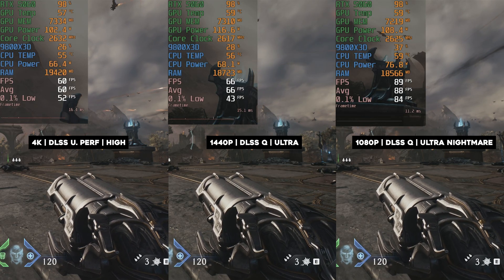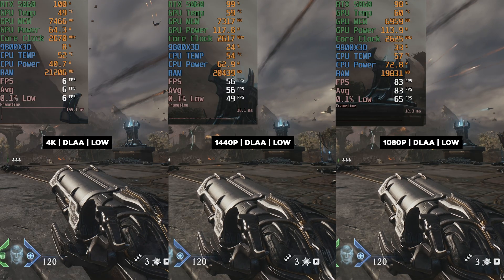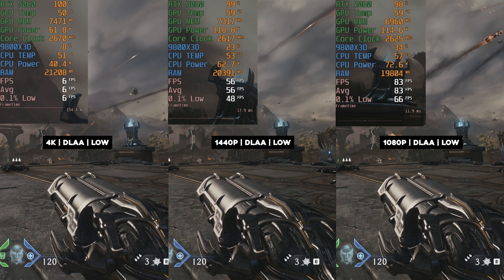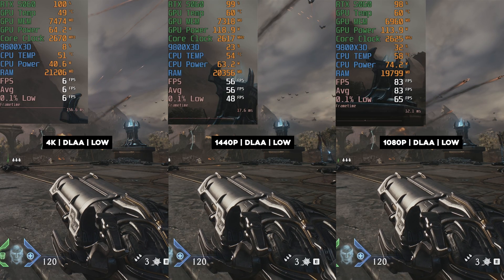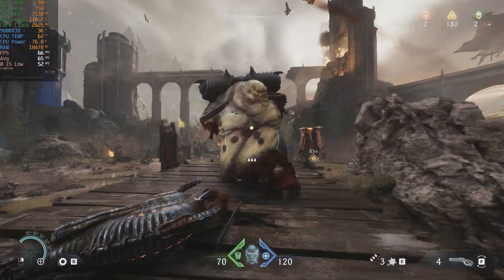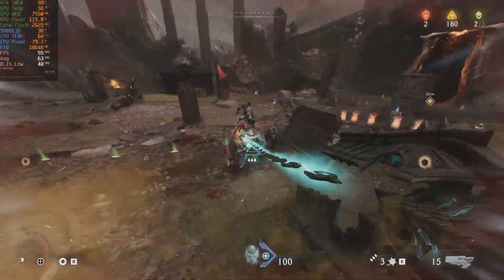Now let's take a look at a side-by-side comparison on native low settings — this is what the 5060 can offer you on native low settings in Doom the Dark Ages at 4K, 1440p, and 1080p. That's it for Doom the Dark Ages on the 5060. I hope you find this video helpful — please leave a like and subscribe. We'll be doing a lot more GPU benchmarks, so stay tuned. Hope you're having a great time — catch you in the next one, peace out.